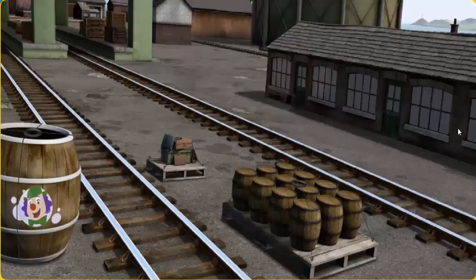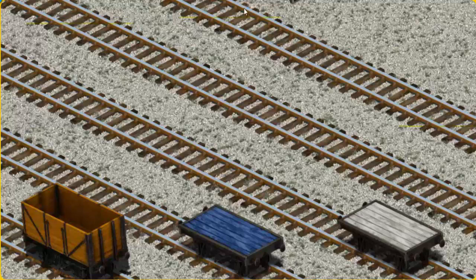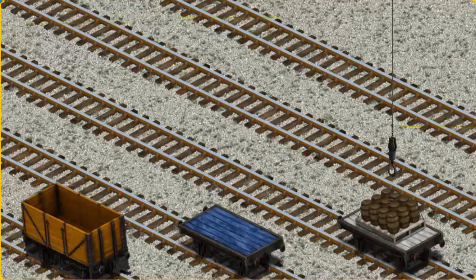Salty must deliver the water barrels to the steamworks. Help Cranky find the water barrels. That's it! Let's lift and load. Now the cargo must be loaded. Help Cranky find the white flatbed. You found it!